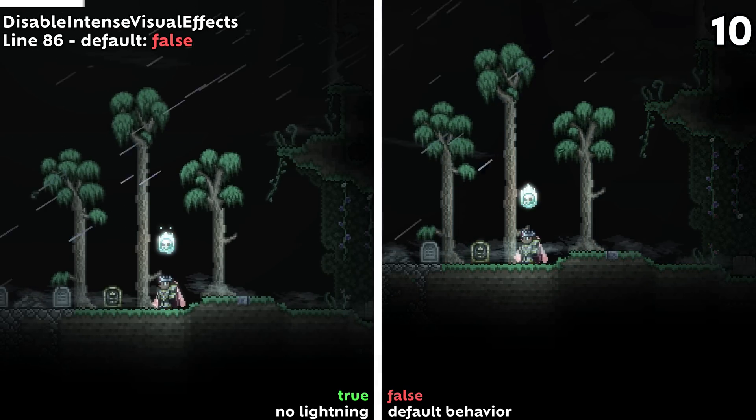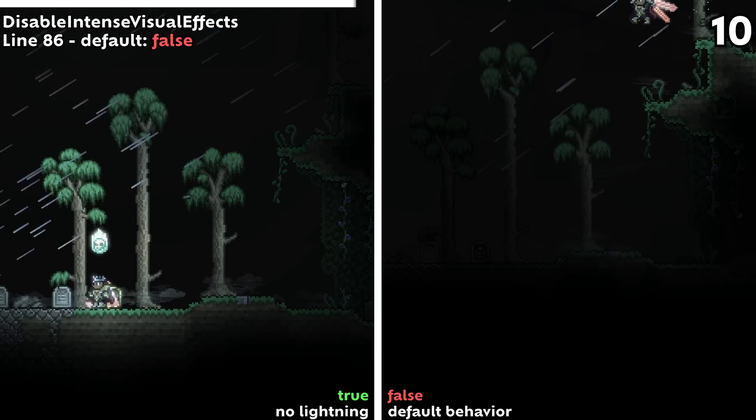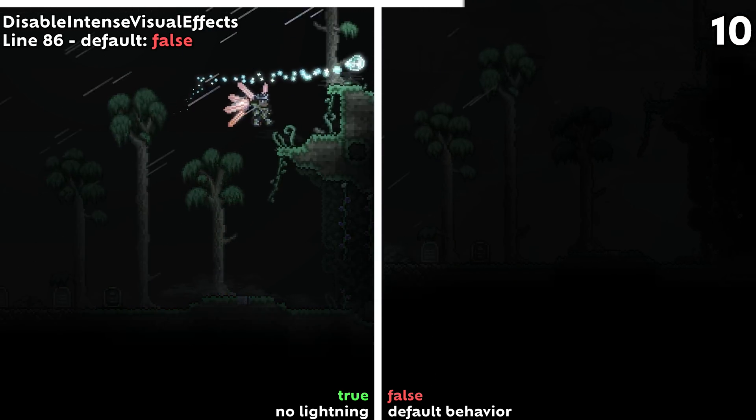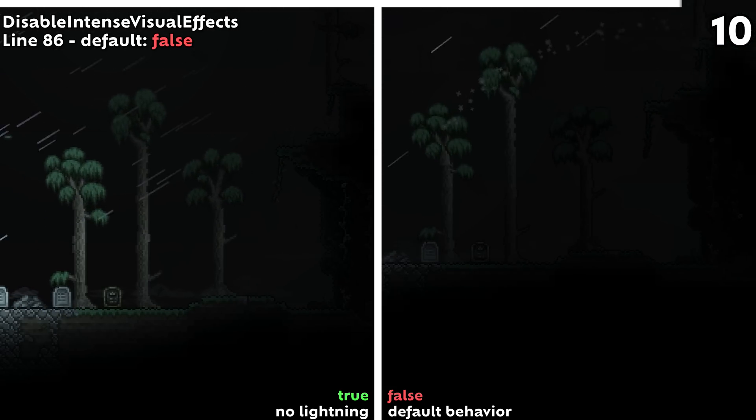Line 86 has Disable Intense Visual Effects, which does the singular job of turning off the flashing the game does during thunderstorms. It's a small thing, but if you don't like the flashing, or you're seizure prone, consider turning this to true.